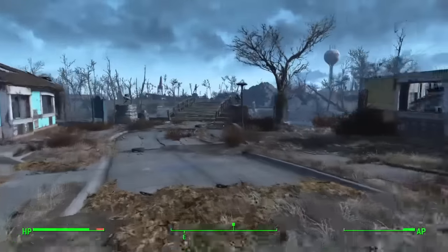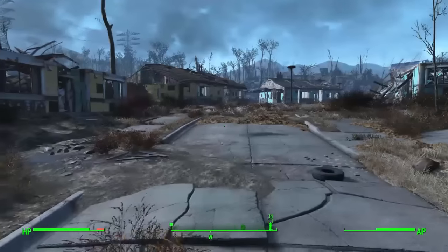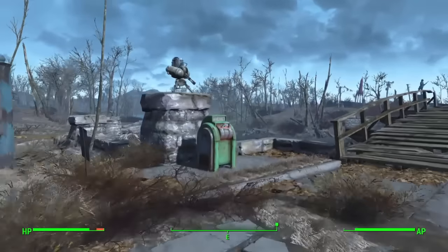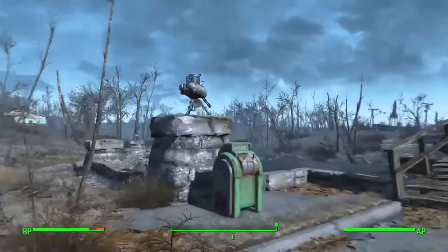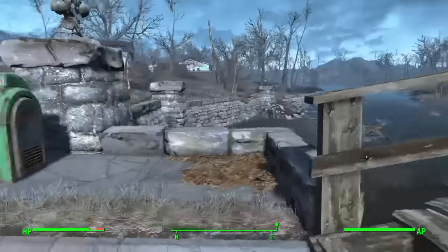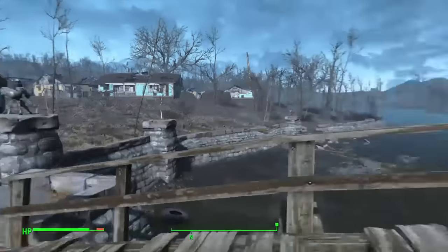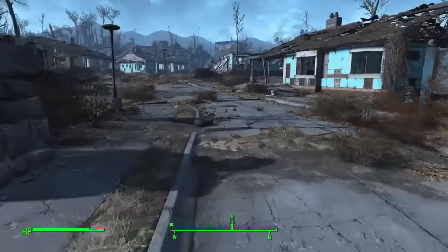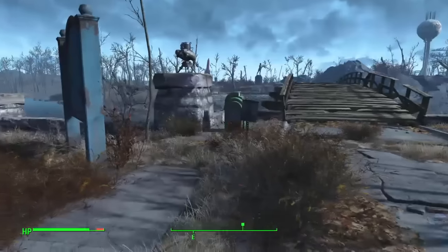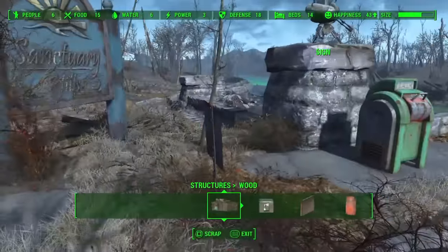I want to fortify Sanctuary — I've been putting it off a little bit too long. There are hardly any fortifications here. I only have about three turrets in this entire settlement, which is not a lot. So I'm going to build a gatehouse right here and then start building a wall. I don't know if I'll actually build the wall in this episode but I'm going to start with the gatehouse at least.